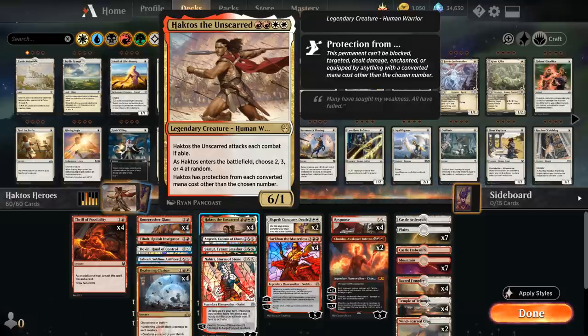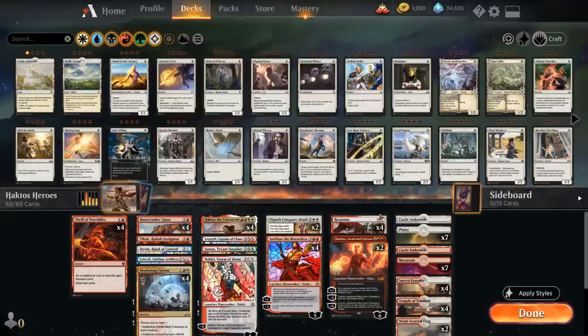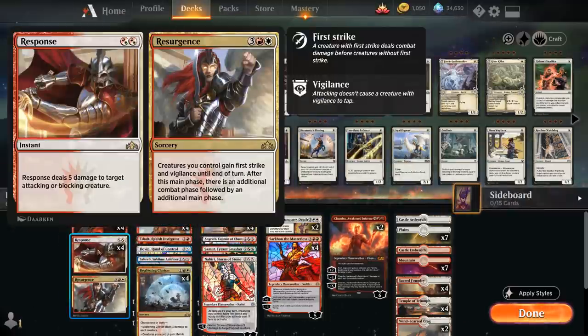The random nature of Haktos makes it somewhat tricky to build a deck around him. While it does make it difficult for the opponent to interact with Haktos, it also means we can't meaningfully interact with our legendary creature. I did find a few cards that interact favorably — one of those is Response/Resurgence, a split card where Response deals 5 damage to a target attacking or blocking creature at instant speed for 2 mana.